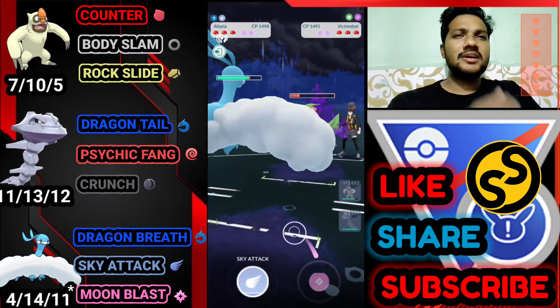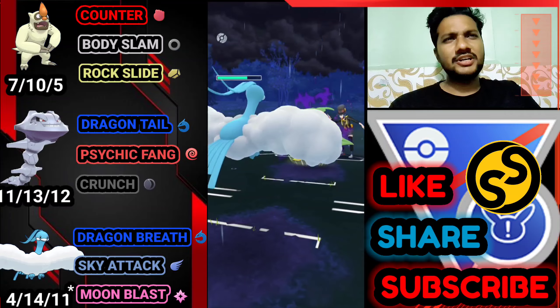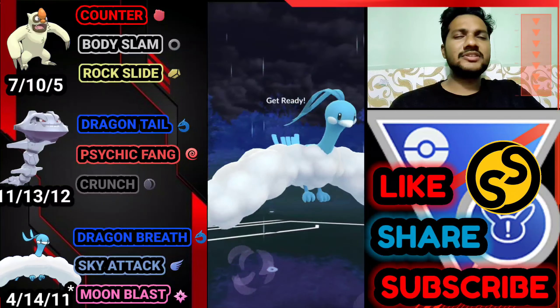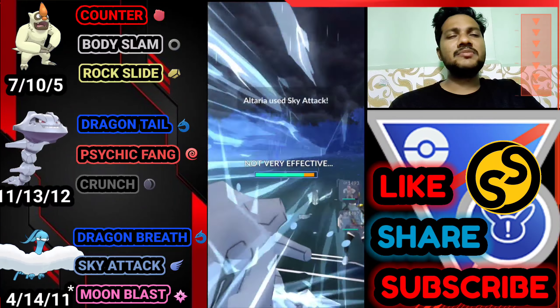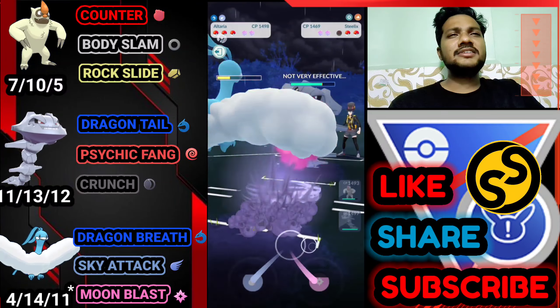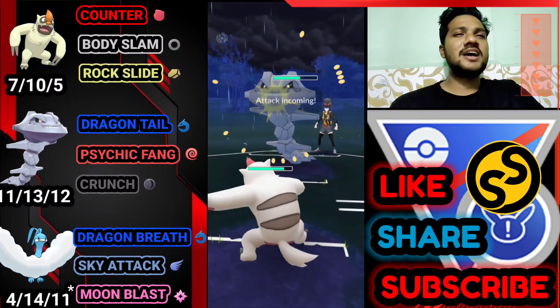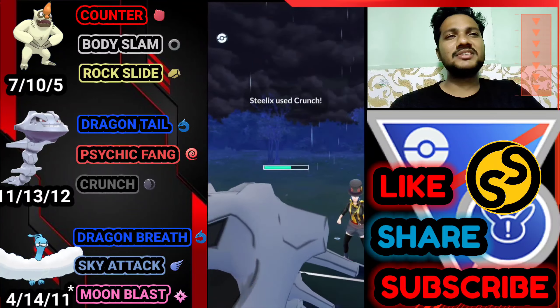Moving on to the next battle. Vigro is leading — it's a great start, finally a great start! He just brings his Shadow Victreebel with Razor Leaf. Let's bring out Altaria. I think this one has Acid Spray so not going to waste a shield. Yeah, it's an Acid Spray. He's definitely going to bring Steelix because of the Dragon and Steel type advantage, and we already got the defense drop.